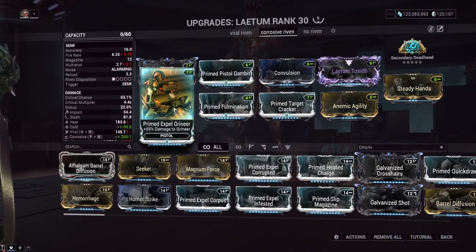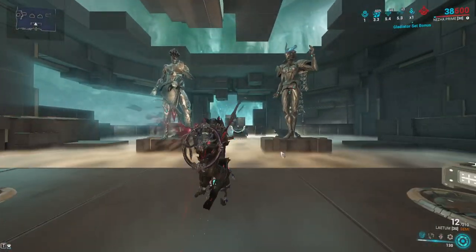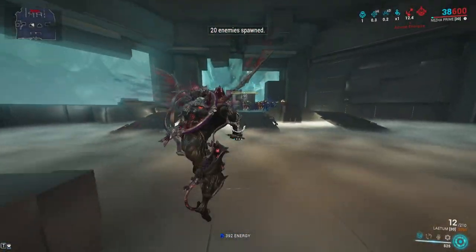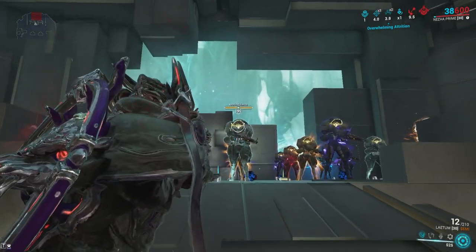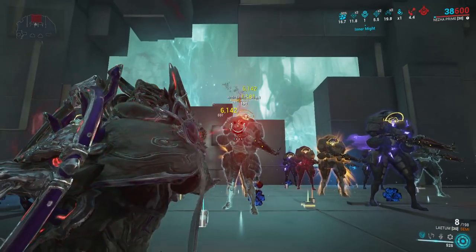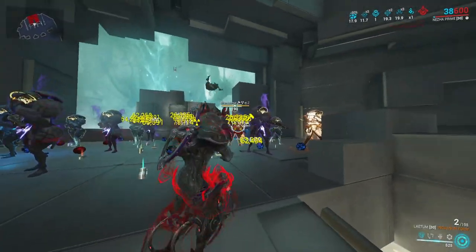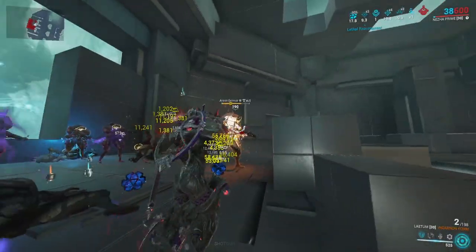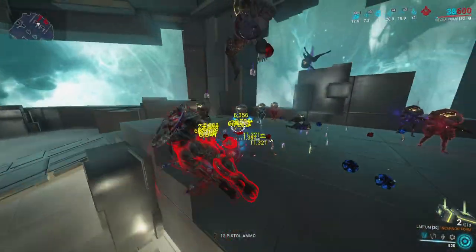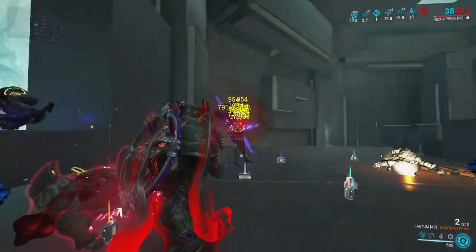Let's do the Corrosive build with Prime Fulmination because we can. This thing — if you're looking for a DPS source — is actually kind of competing with the Neli Prime. I don't think it does as much damage as the Neli Prime when you're going all-in on headshots, but the Corrosive build is definitely worse against that Overguard since Overguard is health. They're also resistant to Corrosive because they're Bombards. Still doing pretty good though. That's Prime Fulmination making it a pretty big AoE — infinite ammo, infinite death.